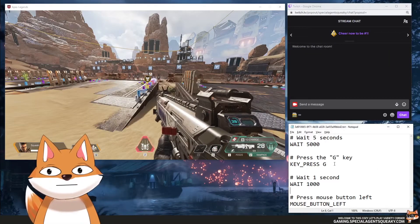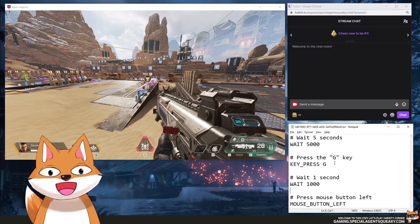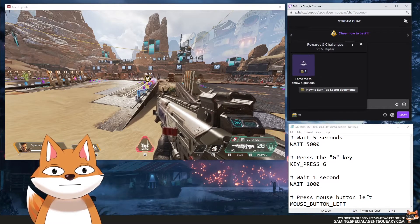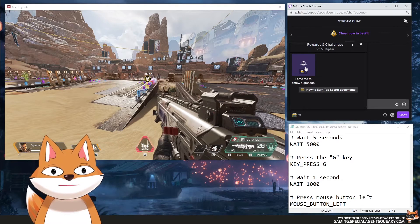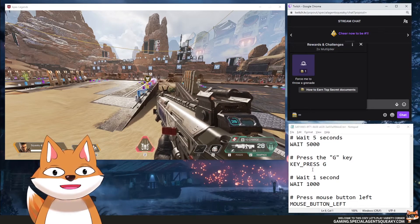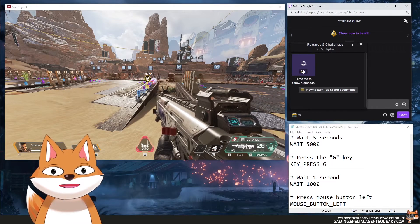The first demo I want to show is allowing your Twitch chat to force you to throw a grenade in the game. I've created a reward called 'Force me to throw a grenade' and this will execute a script. Once triggered, we will wait five seconds, press the G key, wait one second, and then press the left mouse button. So let's try this.